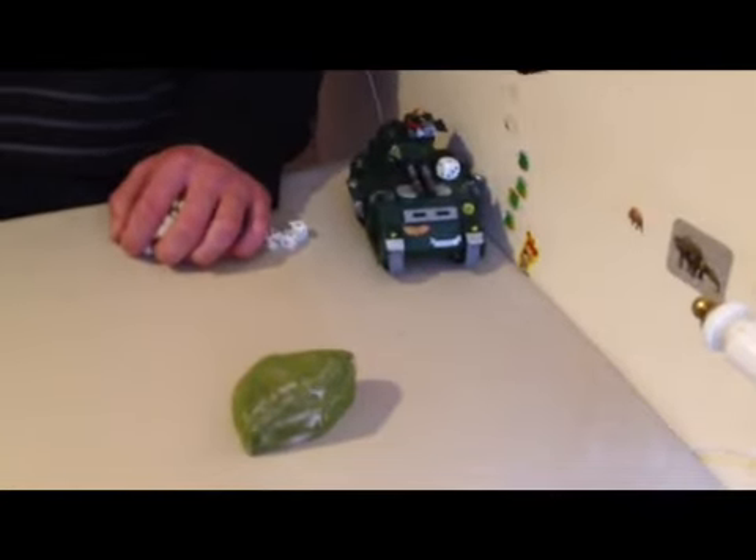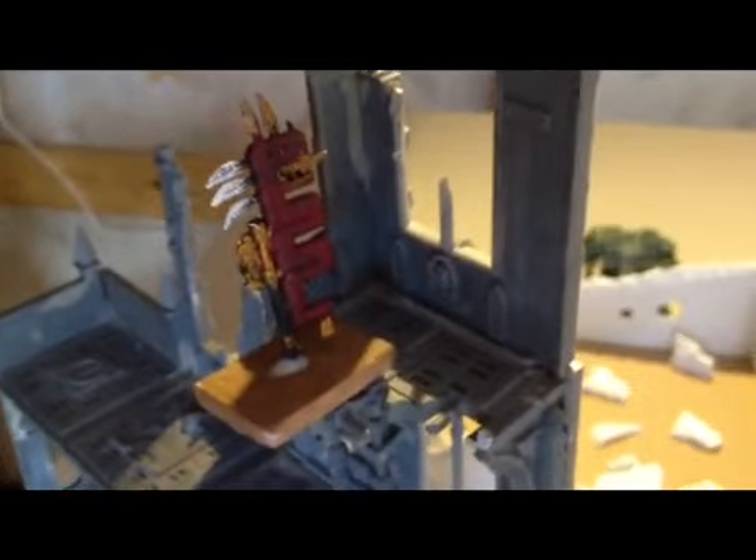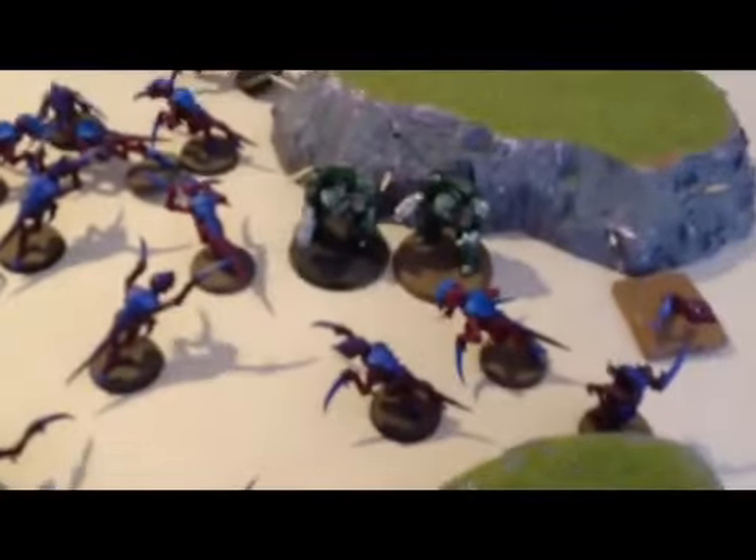Tyranid turn three — the Termagaunts moved up, shot at that squad, and they ran away. Carnifex shot at the Dreadnought, doing nothing. Warriors shot at the Command Squad, who then got charged by the Hormagaunts. That one captain stands his ground. Hive Tyrant fights in close combat against the Terminators. The Genestealers didn't do anything — I forgot to roll for them this turn. Space Marine turn four — they killed my Hive Tyrant. That was pretty annoying, and those Terminators kept on going.